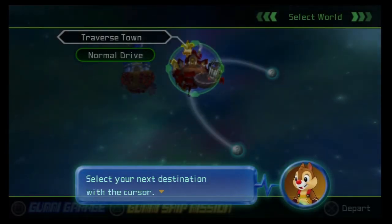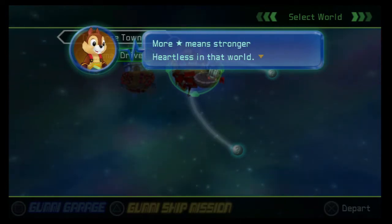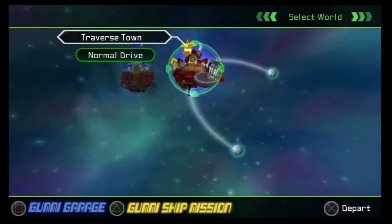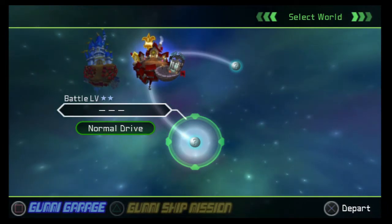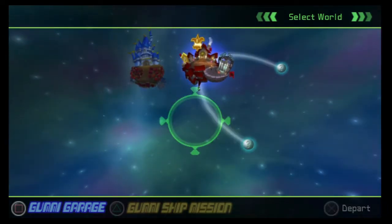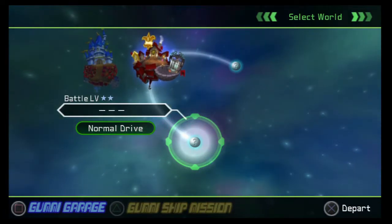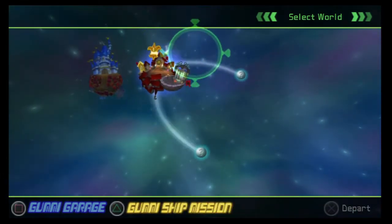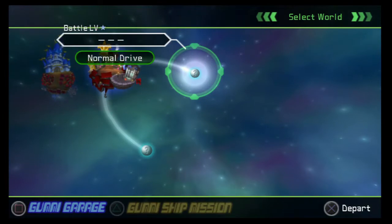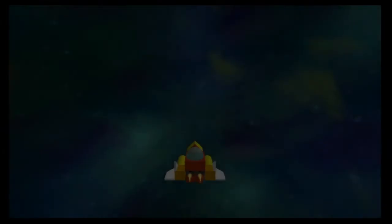The green cursor shows your current position. Select your next destination with the cursor. Observe the battle level when selecting destinations — more stars means stronger Heartless in that world. So we got two worlds to go to: battle level one and battle level two. Notice where it says normal drive — that means this little glowy path we have to drive our Gummi Ship through. Eventually we'll have an ability to warp. You're supposed to go to this world first, but there's nothing stopping you from going to the other one, so I'm going to go there just to make things a little easier. We're not going to spend too much time there.